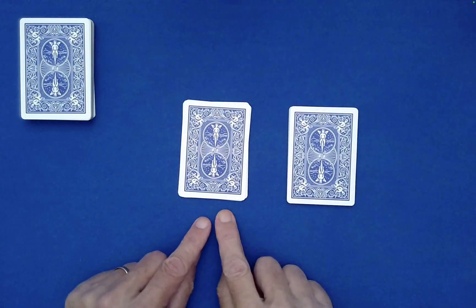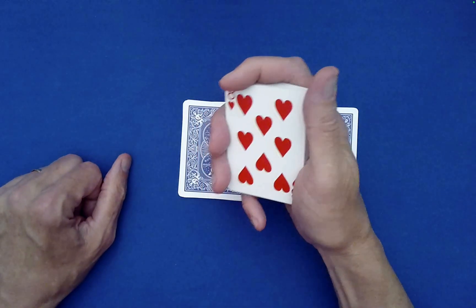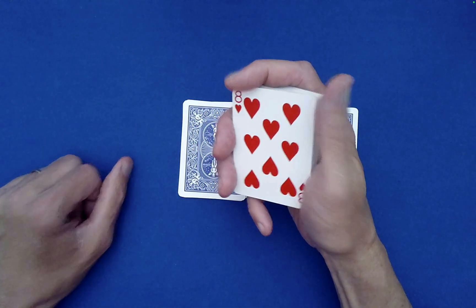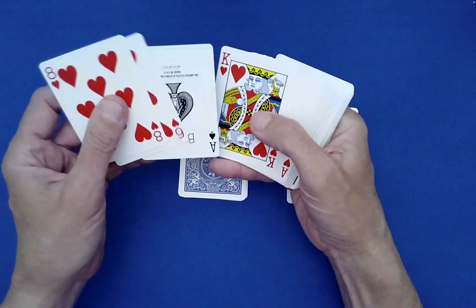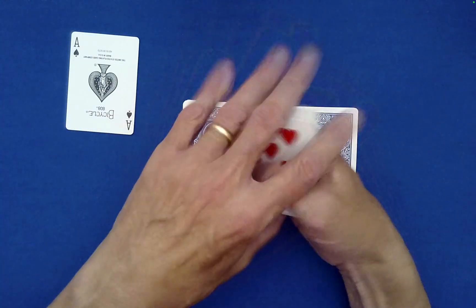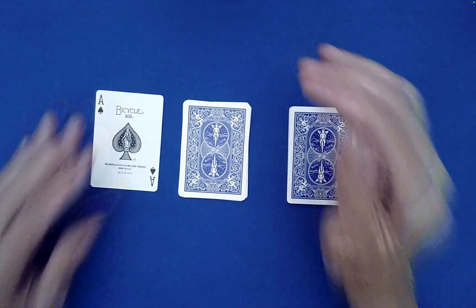So we have the smaller pile and a bigger pile. Now for this, we actually need a card of contrasting color — something not red. So let's just go through... That's a contrasting color. It's black. It's the Ace of Spades.